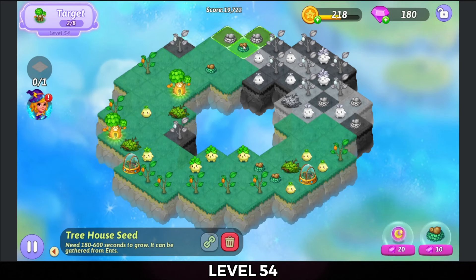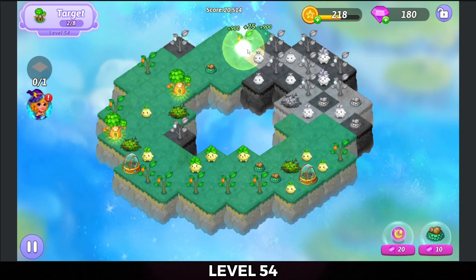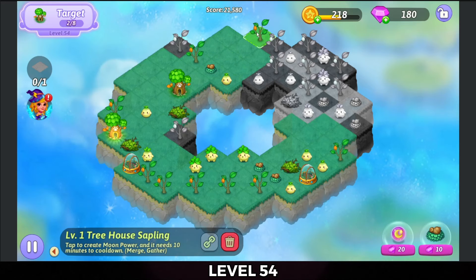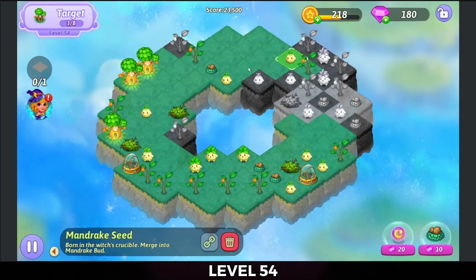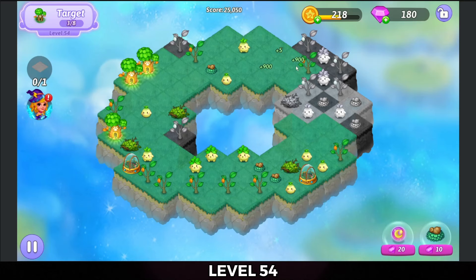Do a three merge for that treehouse with those treehouse seeds. Tap the heal out of that and do a three merge with those treehouse saplings — there's another puppy tree. Tap that for the heal but the heal only went to one spot. Move these puppy trees over and use mandrake seeds to heal that dead land.